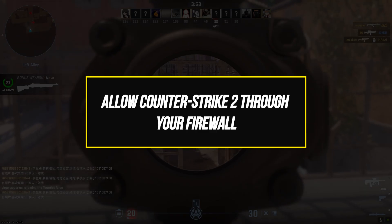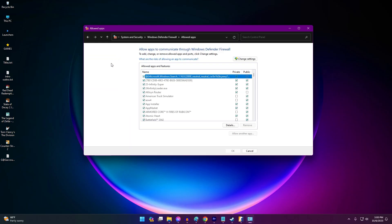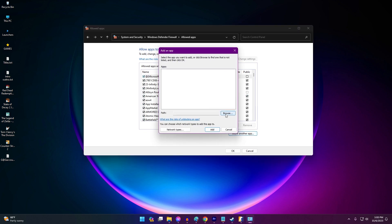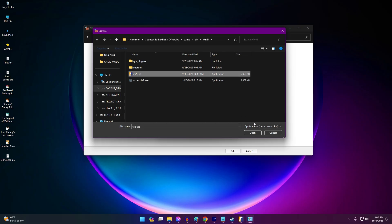Your computer's firewall or security software can occasionally block connections to games. Temporarily disabling them is inadvisable though. Instead, you'll want to configure your firewall to allow CS2 through.